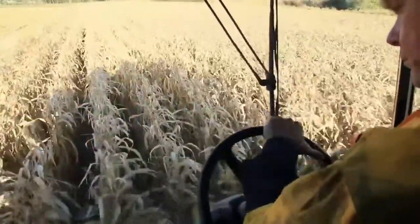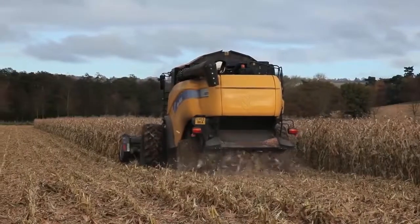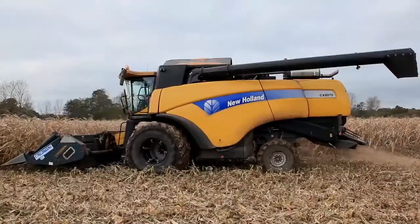Carefully, the driver steers the combine harvester along the straight rows of maize. Behind him, the grain tank begins to fill up. And out the back, a cloud of waste spreads out as the combine drives away. This is good for the soil.